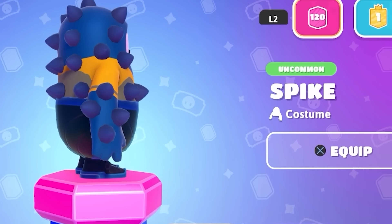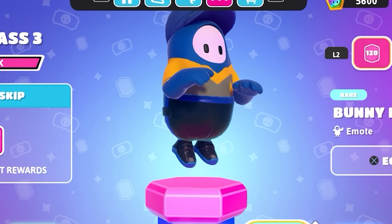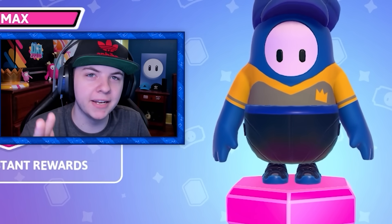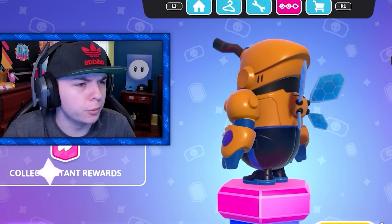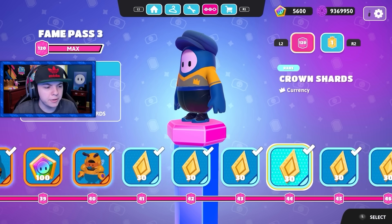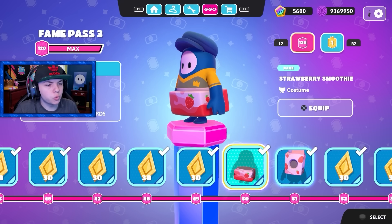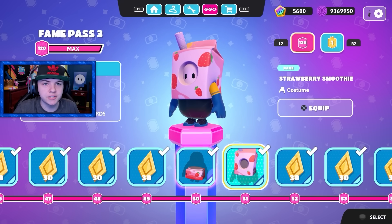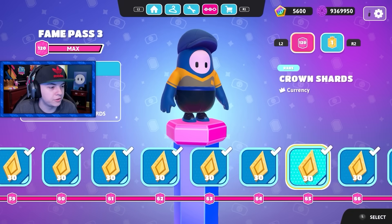So this is called the spike costume, that's unique. Then we got another emote — bunny hopping. That's kind of like a reference to people bunny hopping in the game to pick up speed. Then we get the bee bot costume. I actually like that. And then after that, you got a lot of crown shards to go through as usual. Then you got the strawberry smoothie skin — so this is like a variation of the milk costume.